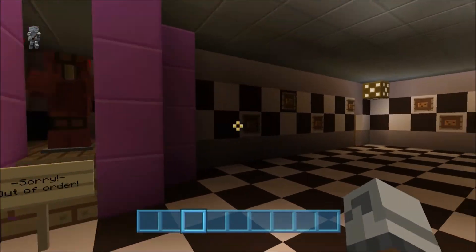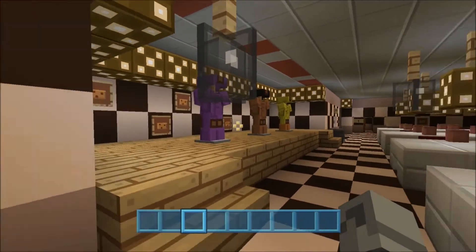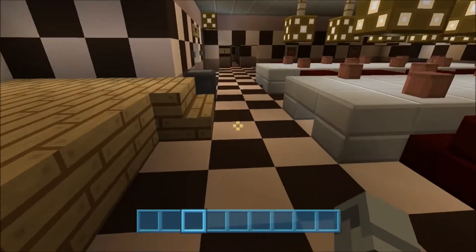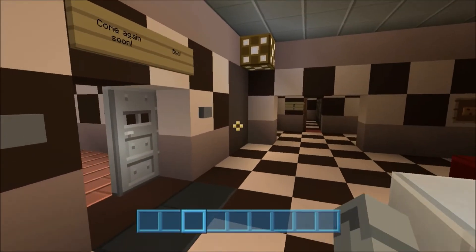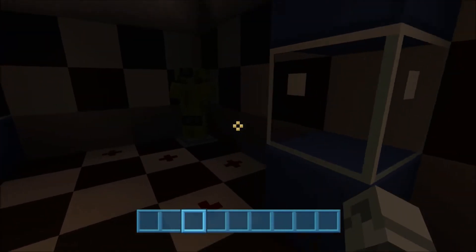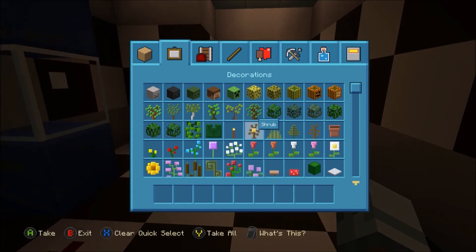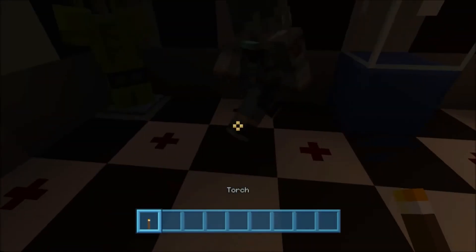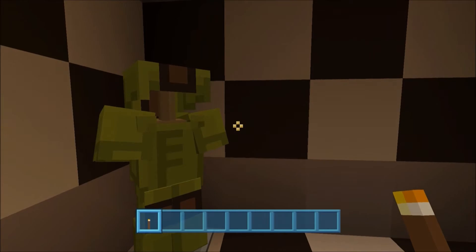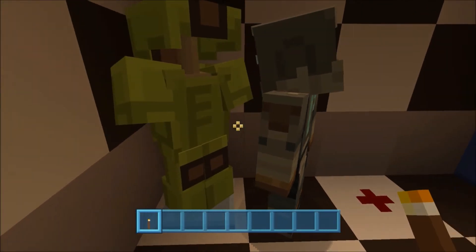Going around the walls — irregularity, irregularity, I can't even pronounce it. Hello hello hello. Walls, walls, walls — aha, there you go! Let's get a flashlight in here so I can see what we're looking at. Oh my goodness — yeah, so we have a little Springtrap easter egg right here.